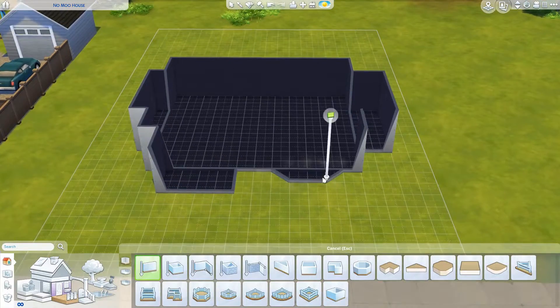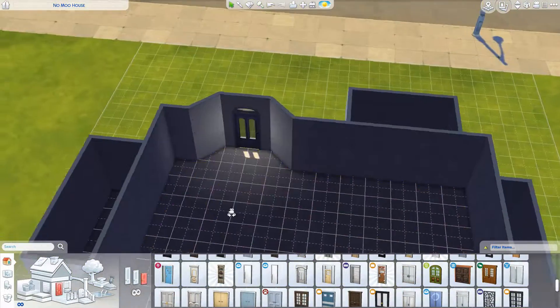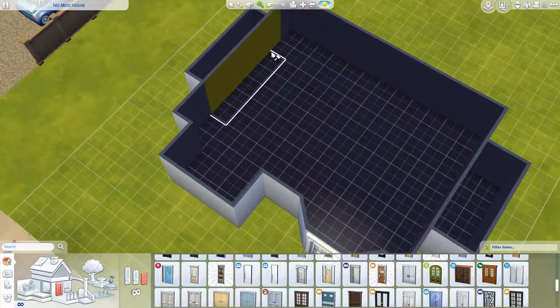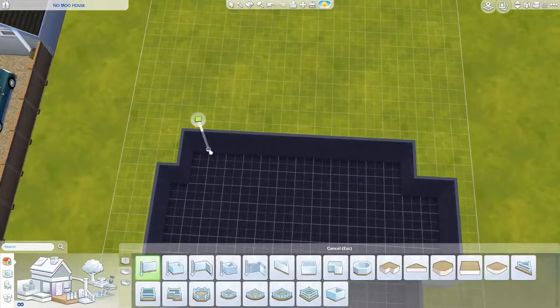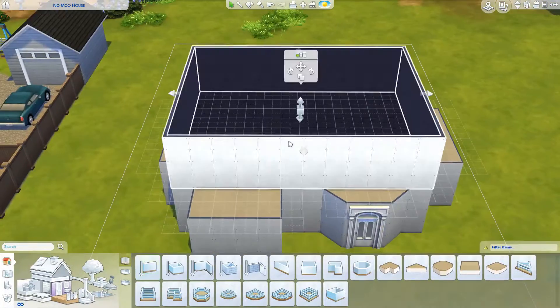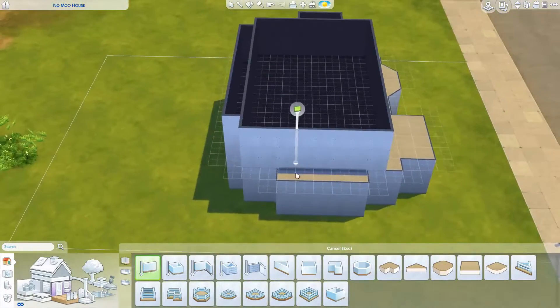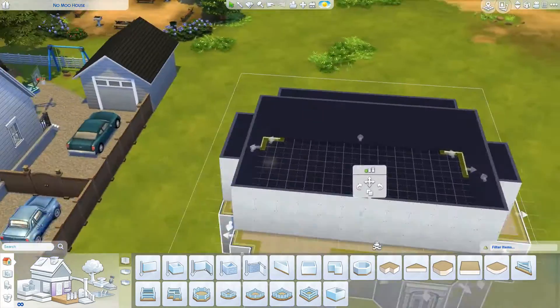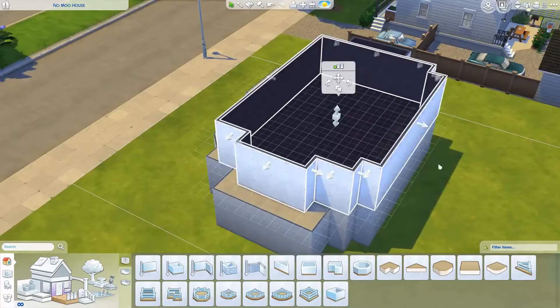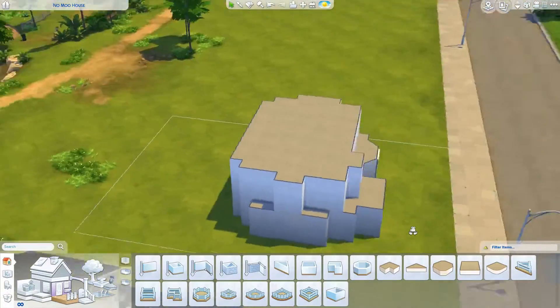In today's video I am creating a house that I've called the No Moo House because I built this house without using the move objects cheat at all, which was very difficult for me to do. There were quite a few things where I was like, oh but I could put this rug here, and then it wouldn't fit because I had shrunk it down, and without using move objects, if the original footprint of the item didn't fit then I was sort of stuck. So this was definitely a challenge.